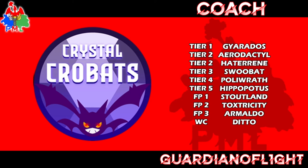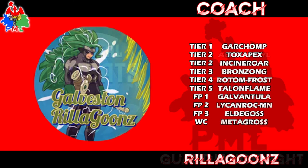Set-up Swoobat, set-up Gyarados, scary Dragon Dance Aerodactyl — they're all scary, but they have to set up first, and every turn you need to set up is a turn your opponent can do the same. Final score for the Crystal Crowbats: 31 and 34 — 65 out of a possible 100.